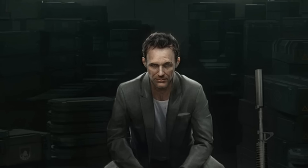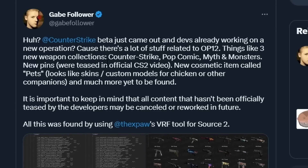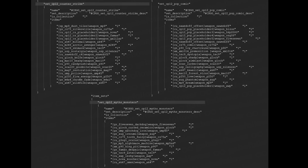This is a lot of skins, so it's important to not get them all confused together. This is where Gabe Follower found in the files that there were some new weapon collections, including Counter-Strike, Pop Comic, and Myth and Monsters. This is a full list of every single collection with the skins inside, and these can all be found within the CSGO workshop.